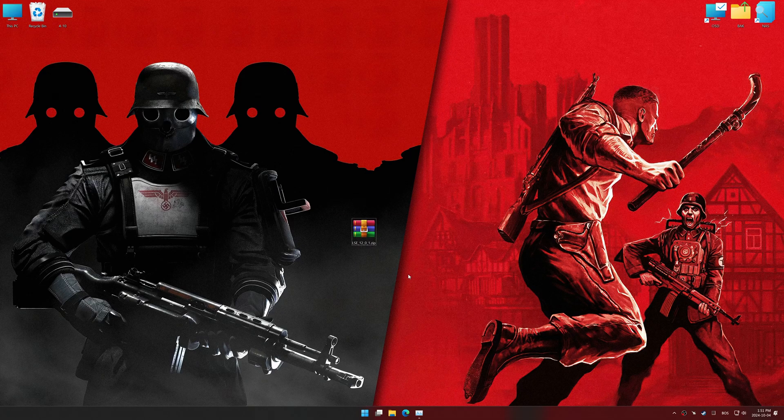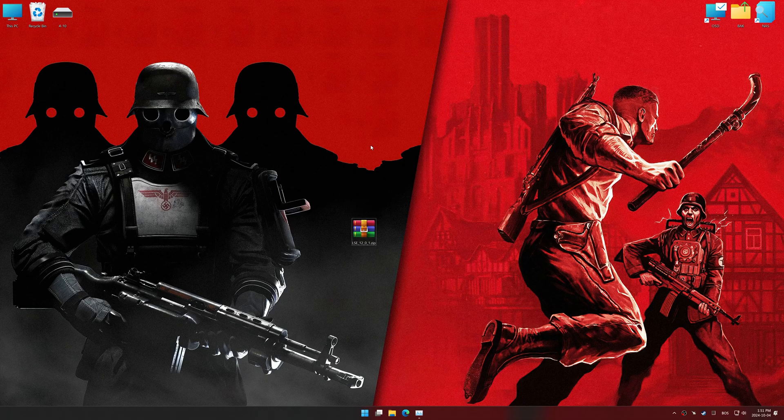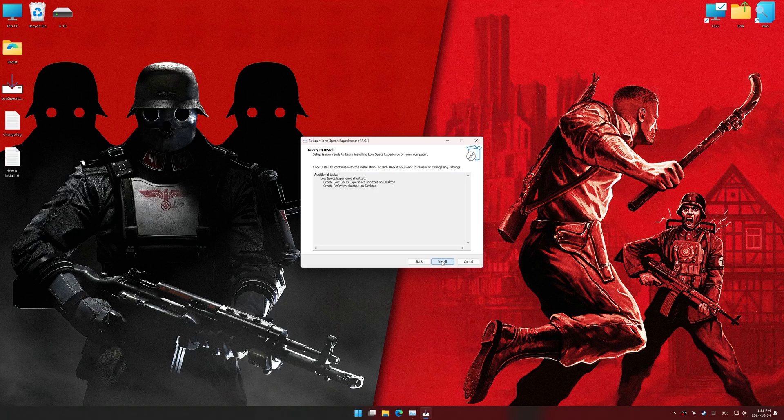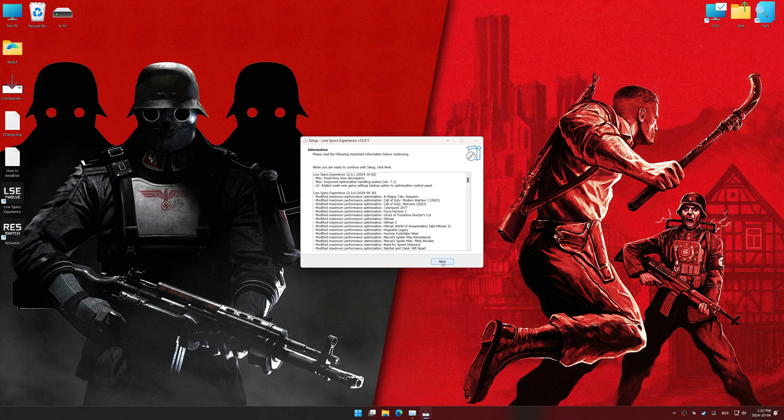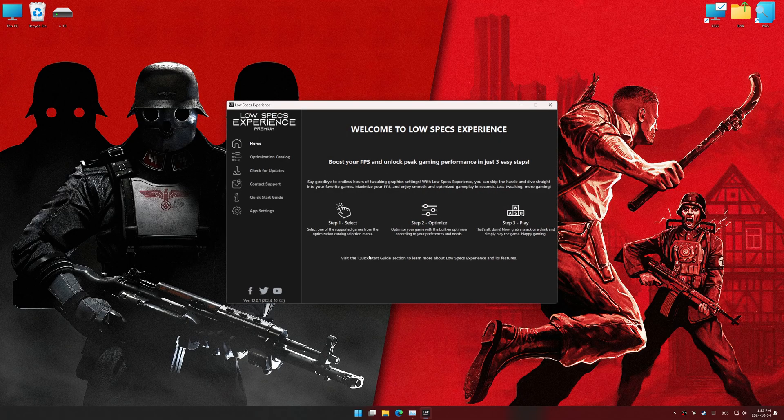Before we begin the optimization process, download and install Low Specs Experience using the link in the video description. First things first, start the installation process for Low Specs Experience. Once the installation is complete, start it using the newly created Desktop shortcut.